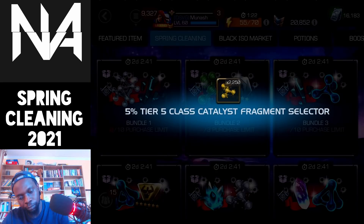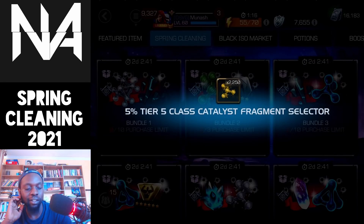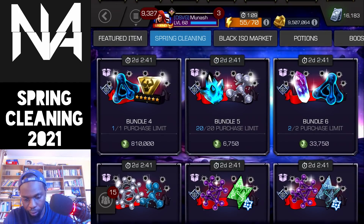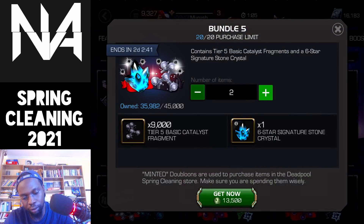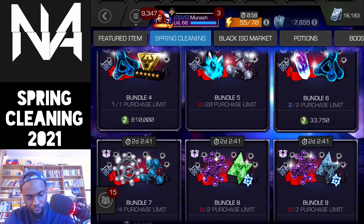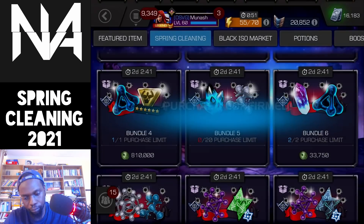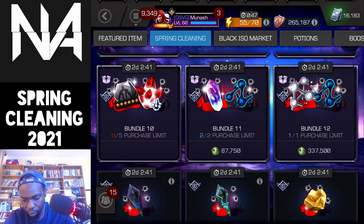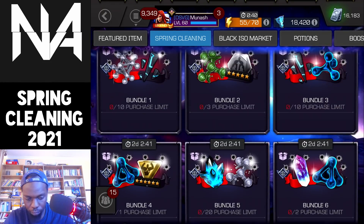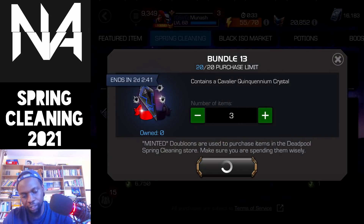I'm only gonna select tier five mutant from this, hopefully enough to actually form one today. That way I'll have something to look forward to — I could take at least one champ to rank three. I still need to get bundle five — more six-star stones. Now I'm down to about 87,000 and then 20,000. I'll just get a few more Cavalier crystals, three more, and now we can finally begin.